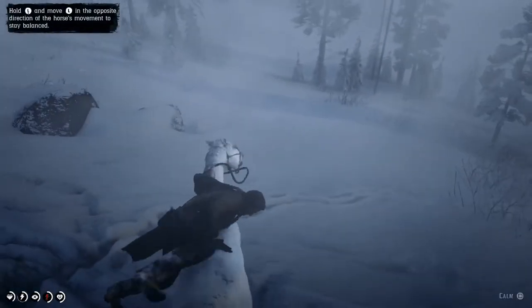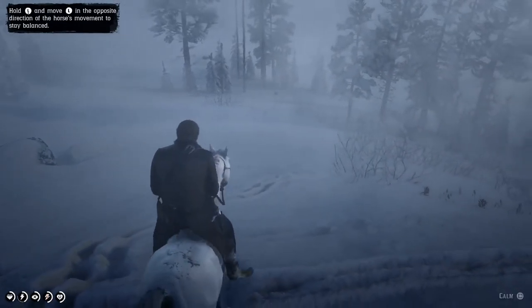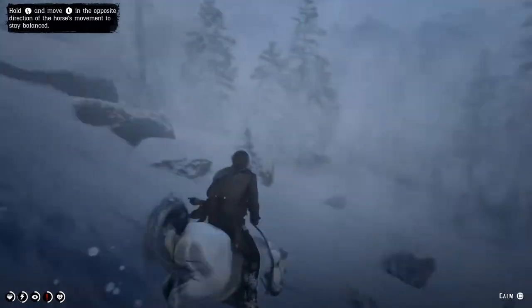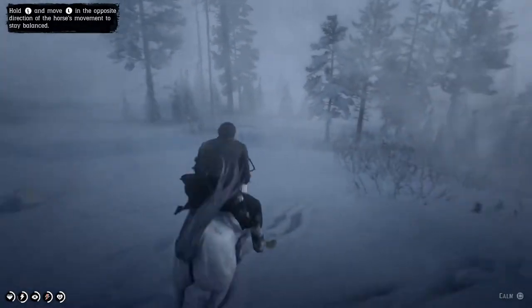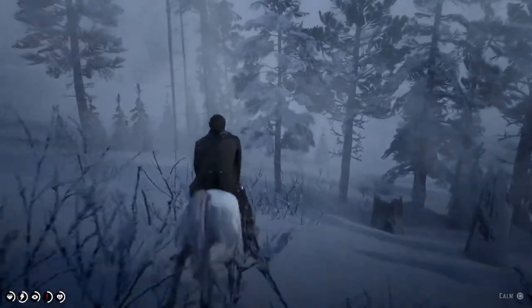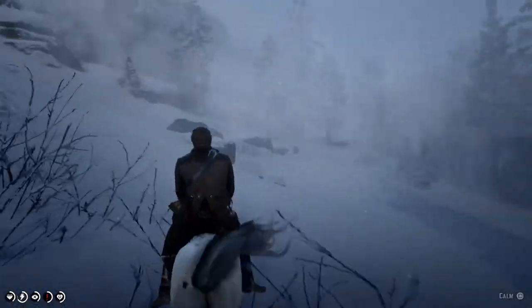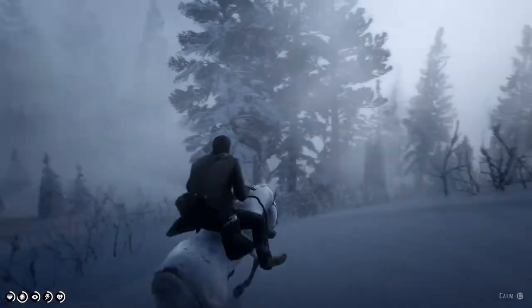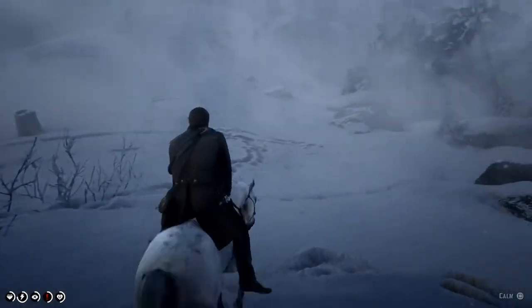Once you're on the horse make sure that you have your left analog stick go in the opposite direction that the horse is turning, while also trying to keep it calm by hitting square. Think of it as riding a bull — you want to go against gravity. One thing that helped was to not actually let the left analog stick go into a neutral position.